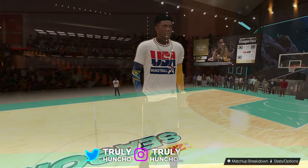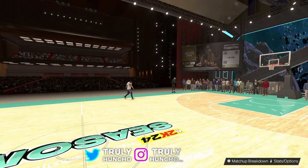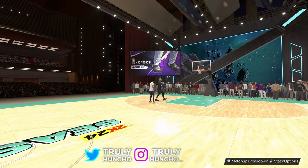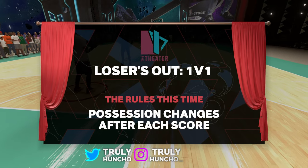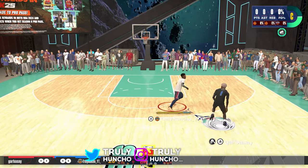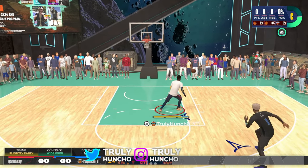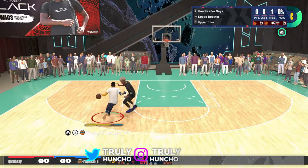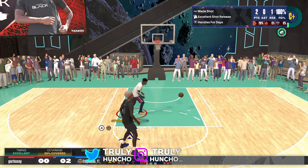We're at the 1v1 courts with the Team USA Anthony Edwards build — it's time to go stupid. This event is losers out, but it doesn't matter. I'm gonna lock in on defense and get the ball every single time. Just like Anthony Edwards said, I'm the number one option — I'm missing no shots. This guy keeps shooting threes and bricking them. It's my ball. He's got clamps on me but it doesn't matter — little step back. Click, clack, bang. Steph Curry with the shot!